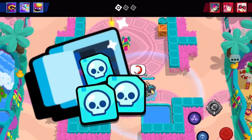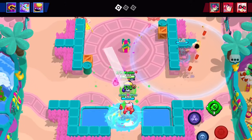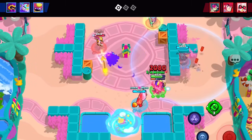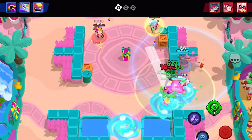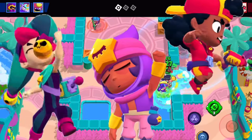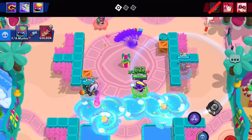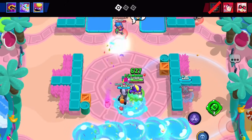This is a really underrated way to start unlocking brawlers you just don't have, especially with Legendaries. In my opinion, not many Legendaries are super broken right now other than Chester, Meg, and Sandy, but if you already have at least one or two of those, it'd be best to just swap over to one of the new broken brawlers, like Clancy for example.